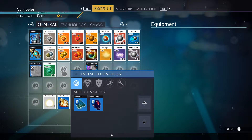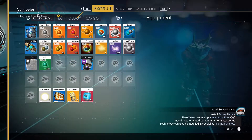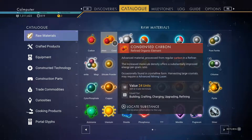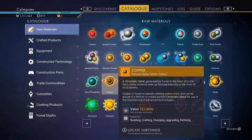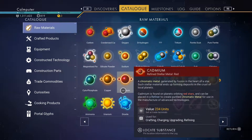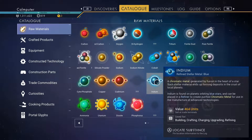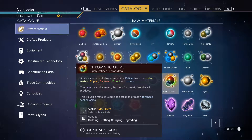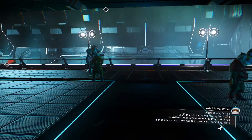How do I make Atlas Pass V2? Cadmium — I don't know where to get cadmium. Let's see. Cadmium is found on planets orbiting red stars and can be placed in a refiner to create chromatic metal. So it's kinda like copper, but for red stars, whereas copper is from yellow stars. Indium comes from blue stars. Copper, cadmium, emeryl — I suppose from green stars then.